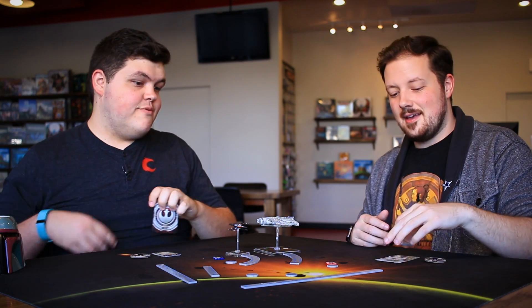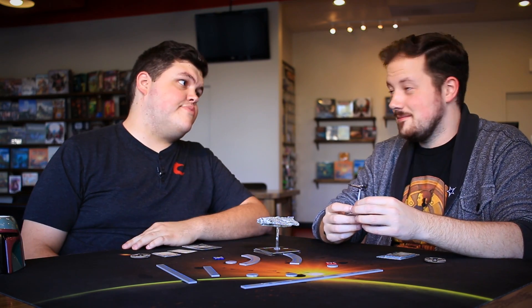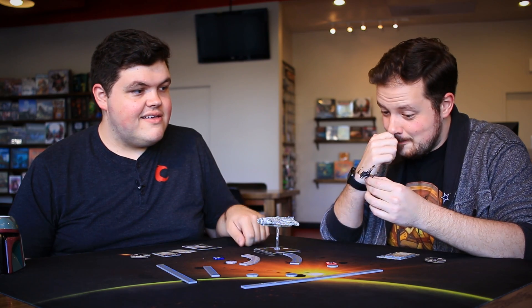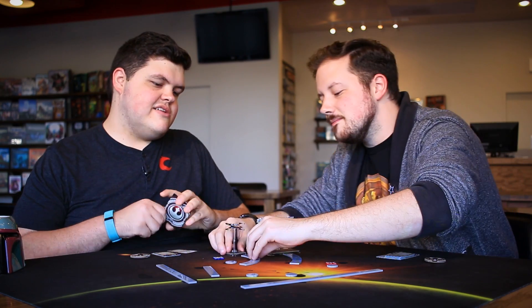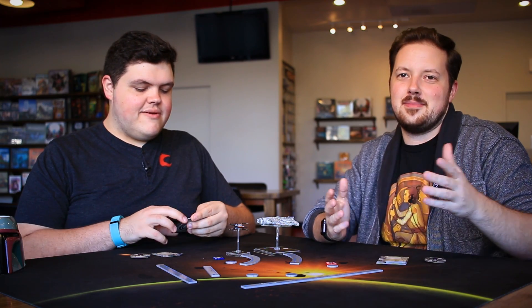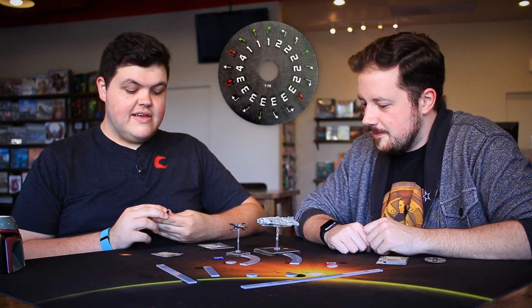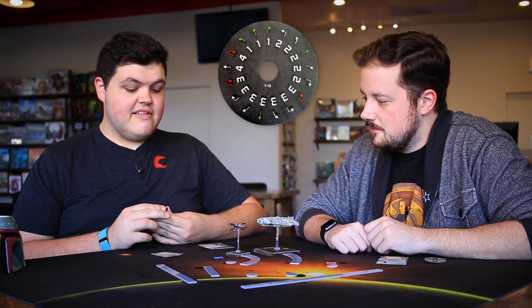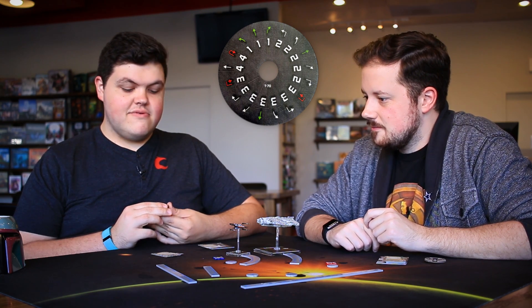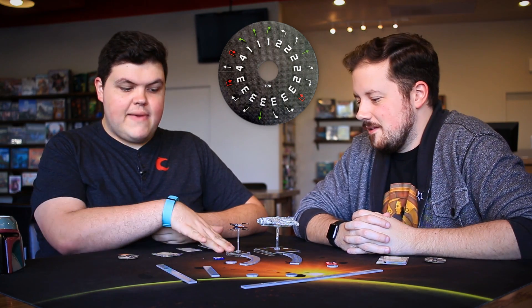Now we move to the T-70 X-Wing with an updated paint scheme. The dial is the same as the original T-70: one banks and one forwards are green, two forward is green, all the standard twos, three Talon roll both directions, all normal threes, four forward and a 4K. It's a pretty good dial — Talon roll is where the magic happens. It also has a boost action built in.